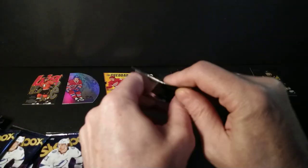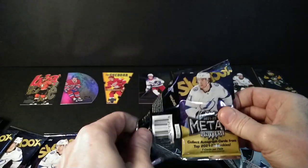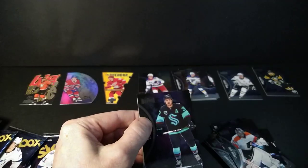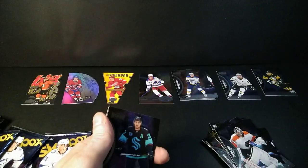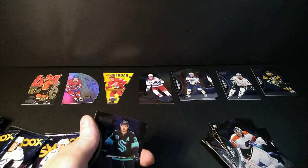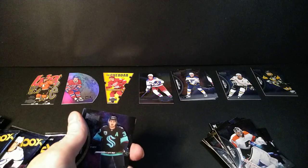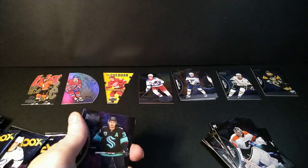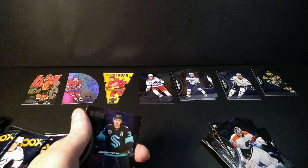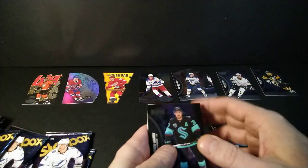I think die-cuts are cool, hard to browse off. Ben Chiarot and Marchessault — and that's three of the five inserts you're expected to hit from a box. I've still got one of the big ones to go. The box breakdown says you're gonna get one big hit — either an autograph, a PMG, or a Jambalaya — plus one acetate. I haven't hit any of the big ones yet. Also three 97-98 retro cards and five inserts.